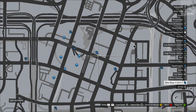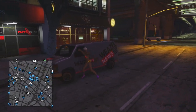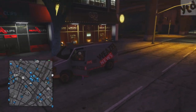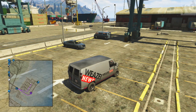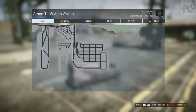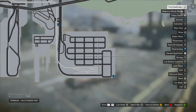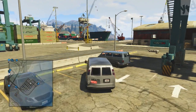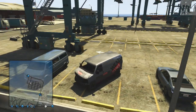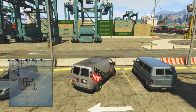Just cruise up and down the street for a distance so that the cars refresh, and you will usually see them parked. Once you have a Weasel News van, cruise on down to the docks — that's where Simeon is, that's where you usually bring cars to him. I've got a map right here on screen. Even then you may still have to leave the area and come back. Sometimes I just left my car sitting there, came back to the parking lot, and got really lucky — it just happened to be parked there.